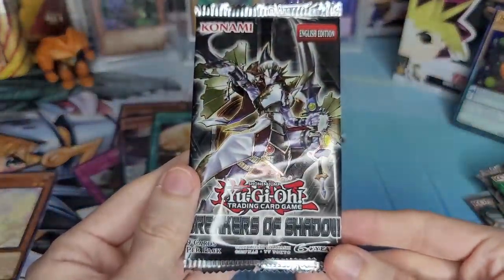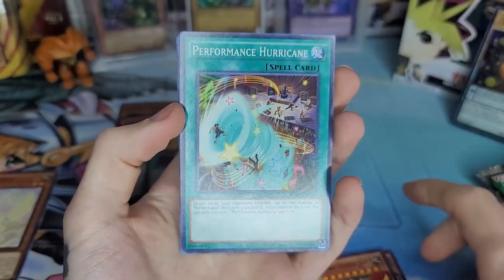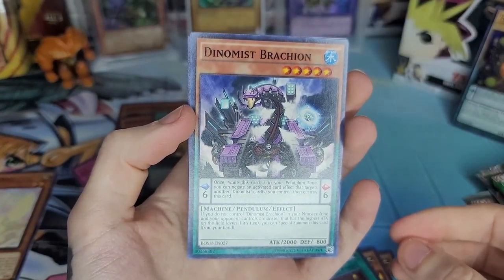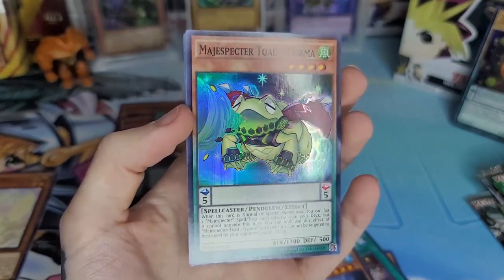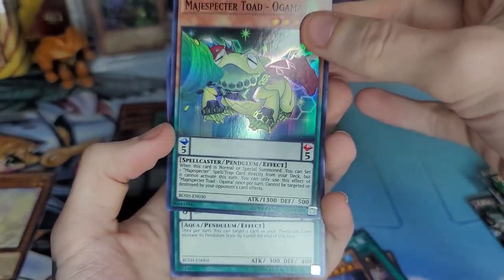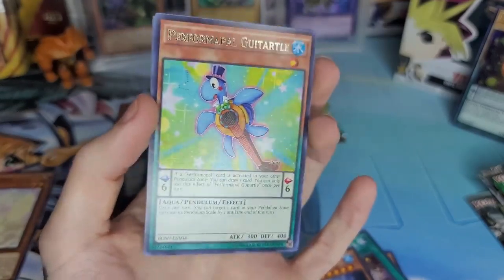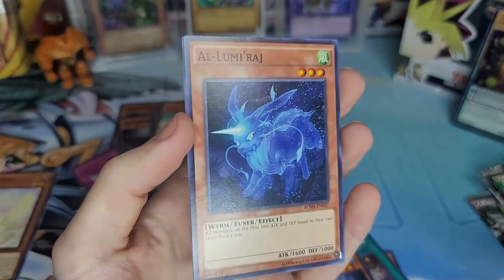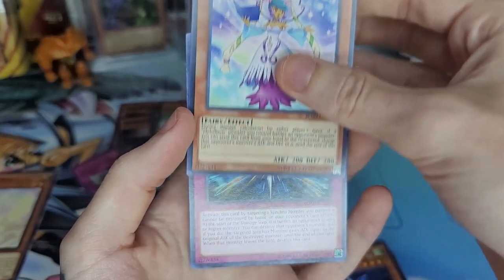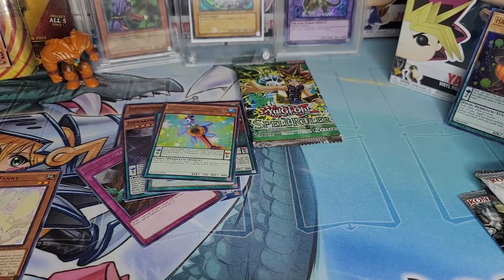Let's do Breakers of Shadow. These aren't first edition obviously, but still pretty cool nonetheless. Deskbot 007, Super Heavy Samurai, Performance Hurricane, Dinomist Brachion. We got a super rare — Magispectrum Toad! Oh, Jama Ogama — that's actually a really good looking card, wow. Performapal Potpourri Turtle — yes, I love it, it's adorable! Score the Melodious, Melodious, Followwing — oh I get it, I get it!